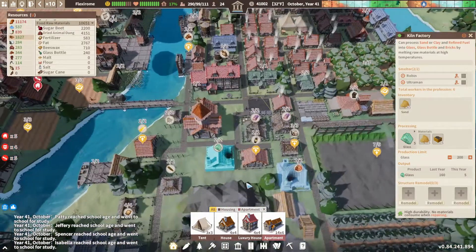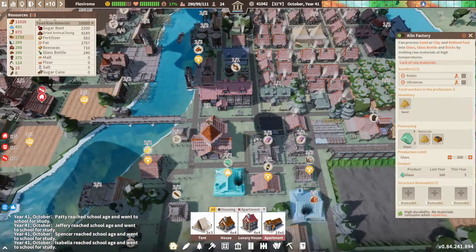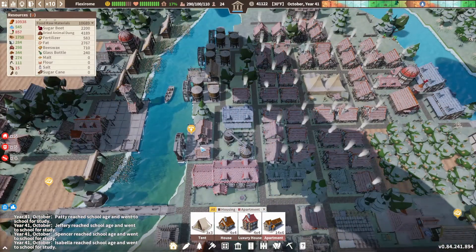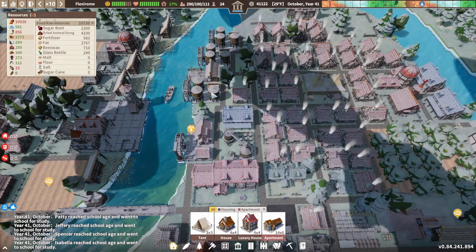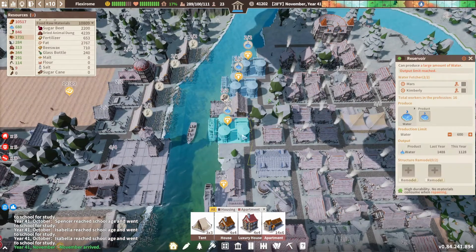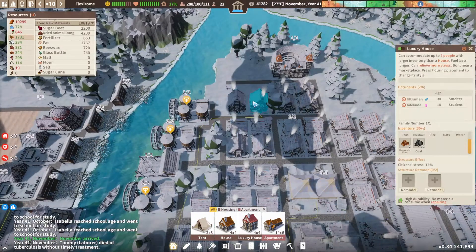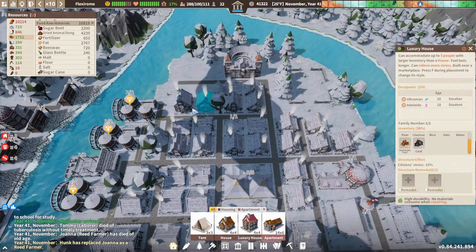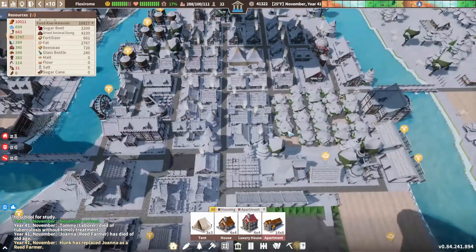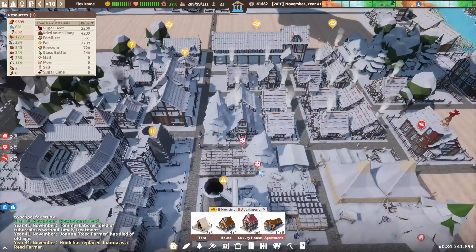Let's make sure we have enough glass. There's some more glass — we have constant glass coming in. I built some luxury houses up here but we're not having very many kids.